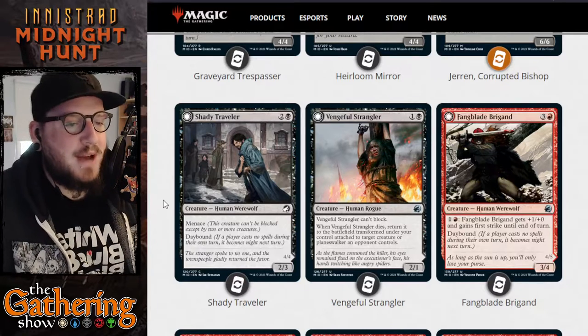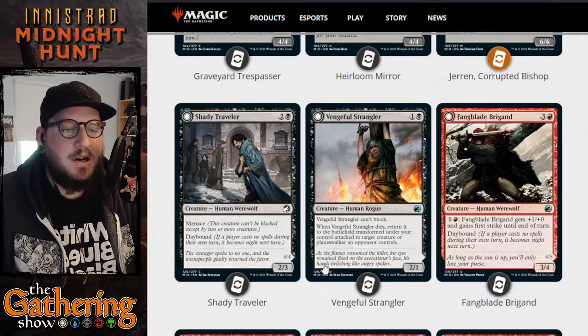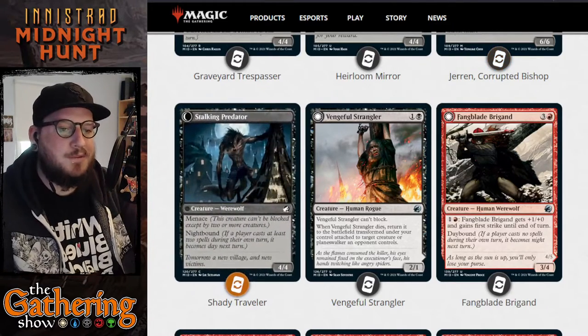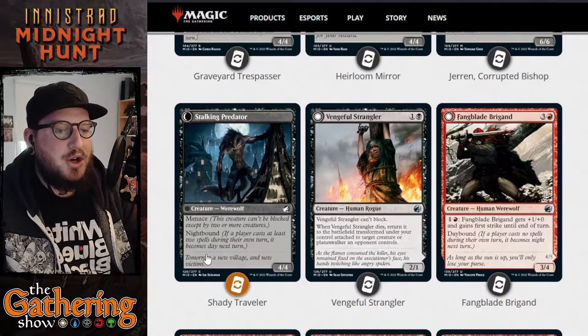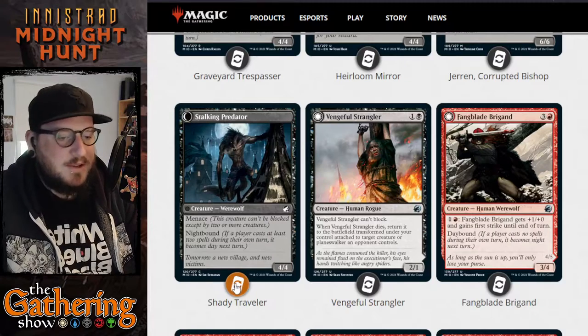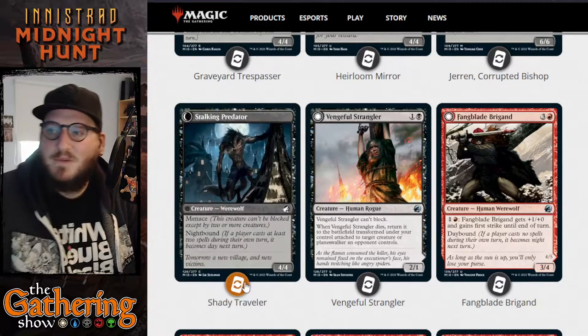The next card is Shady Traveler. For two and a black, you get a 2/3 Human Werewolf with Menace and Daybound. When it becomes Night, Shady Traveler transforms into the Stalking Predator — a 4/4 Werewolf with Menace and Nightbound. So he just flips back and forth from a 2/3 on one side to a 4/4 on the other.